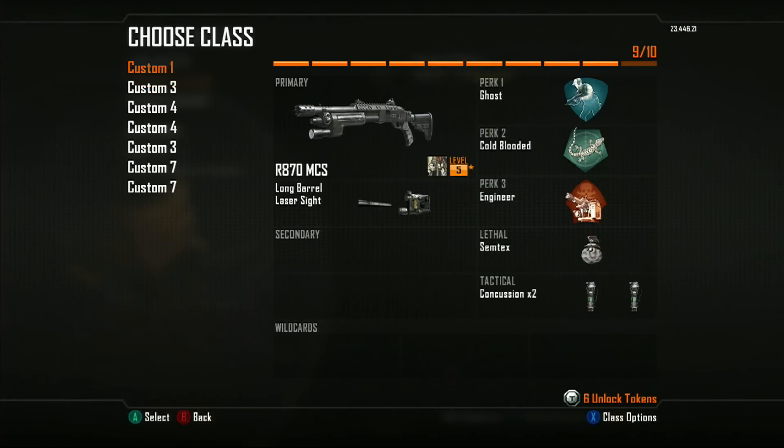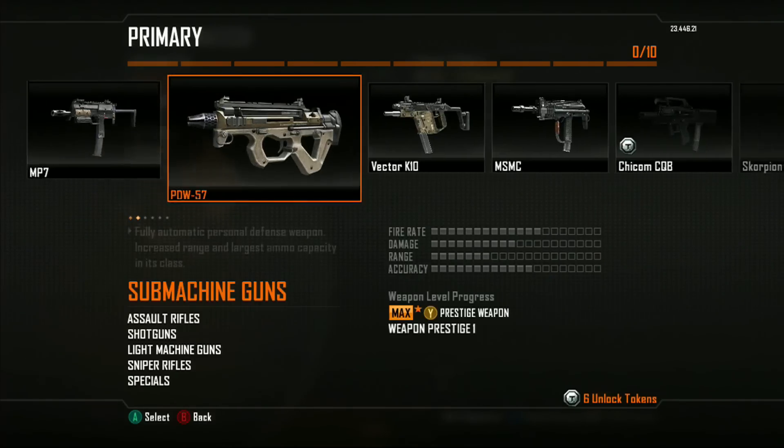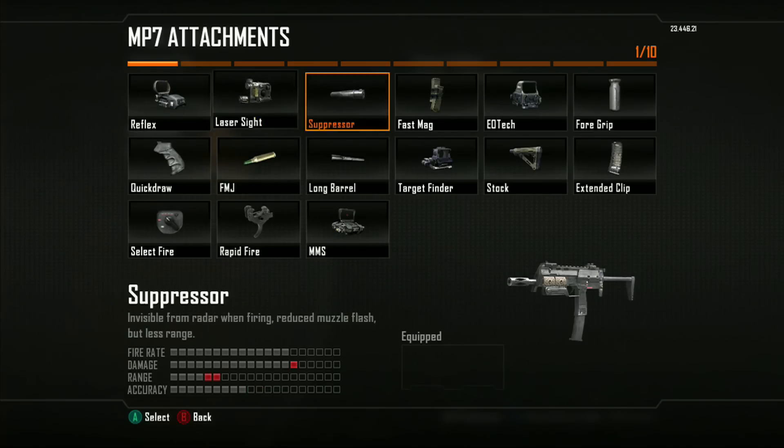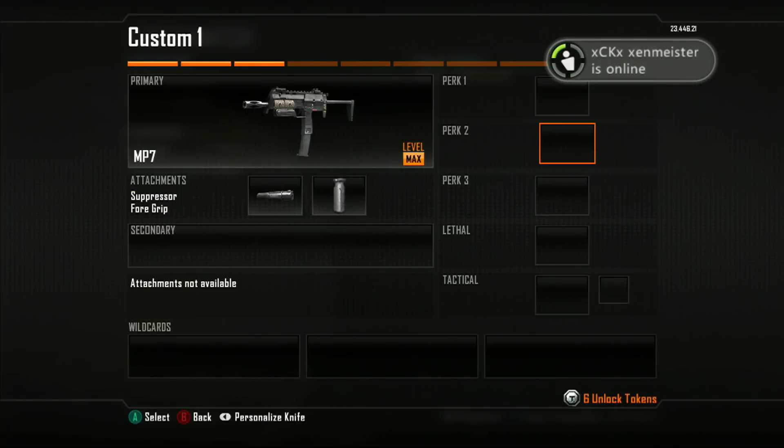Hey guys, what's up? Obviously if you could read the title, I don't need an intro to this, but I want to show you my class setup first to really get the fastest amount of VXP possible, because quite frankly, a lot of people are running really bad classes at low ranks, and I want to really give my input.